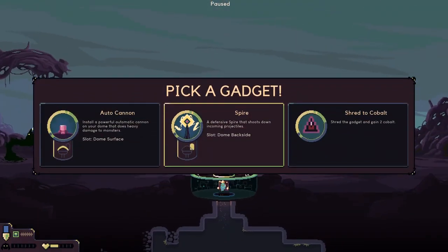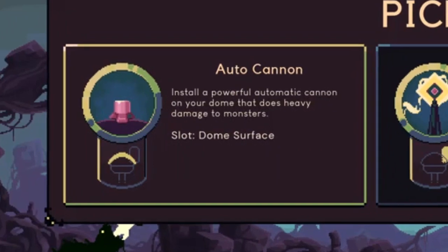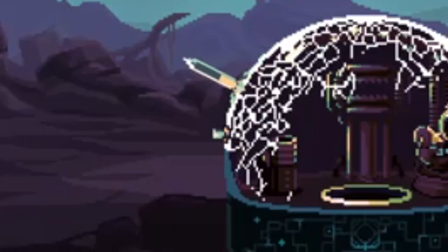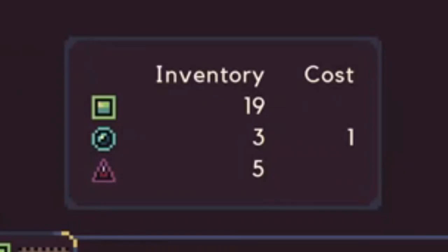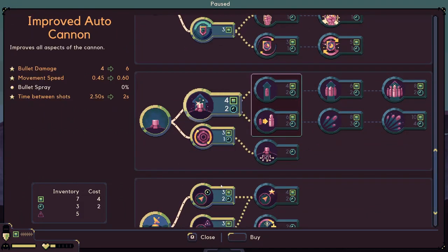We finally get a perk — the anti-cannon! A powerful automatic cannon on your dome that does heavy damage to monsters. Let's do that. Wait, that's not fair, why are you shooting twice at me? Okay, I definitely like the little cannon right now — I'll just let the cannon do all the work. We've got 19 resources, so let's go with the heavy blade this time.